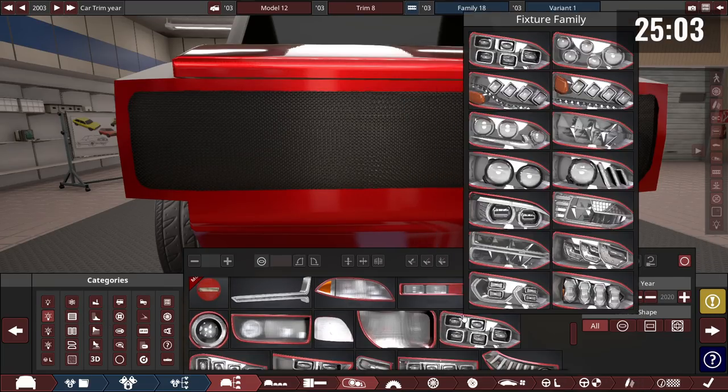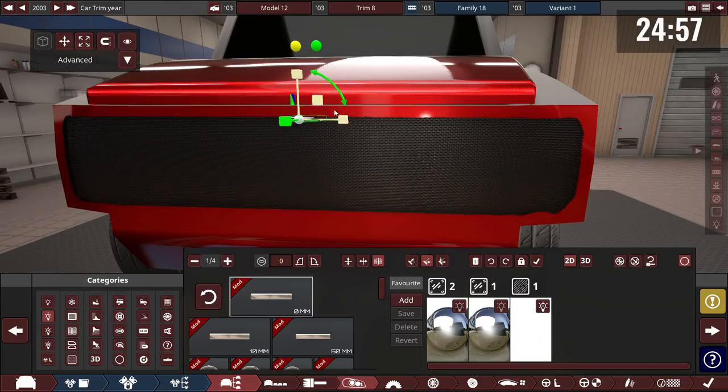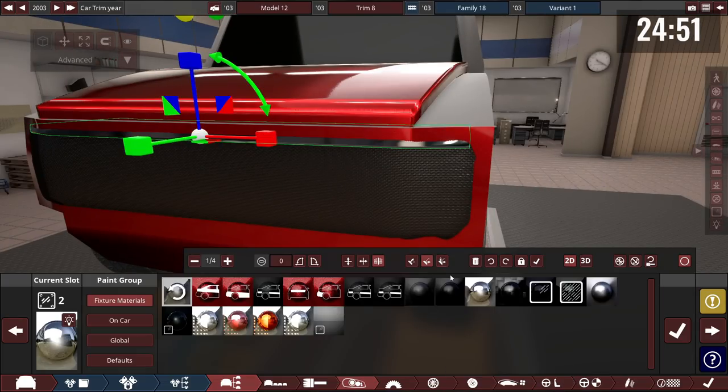Someone claims they've got the most torque and no one can compete. Another reveals they're at 19.7 MPG but $33,200 over budget. Someone asks if anyone has an intercooler — one builder confirms they have one sticking out of the car.